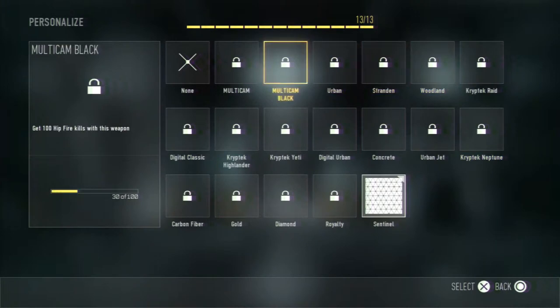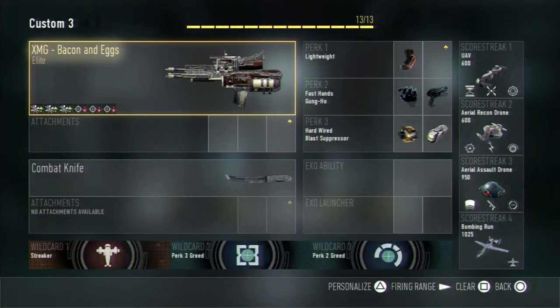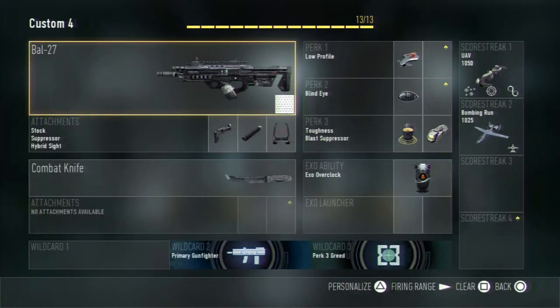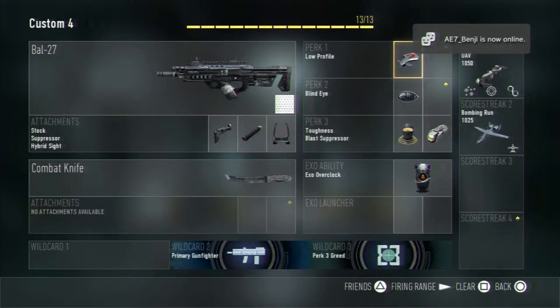It doesn't seem like they fixed the PS3 version of the camos, so hopefully all my progress isn't ruined. The XMGs — I was just kind of messing around with those, it's not a real class. This is the class I've really been using: my battle rifle, primary gunfighter, perk 3 greed, toughness, suppressor, blind eye, and low profile.